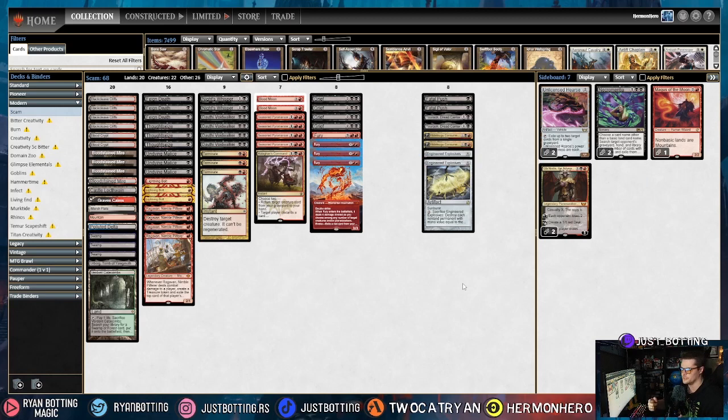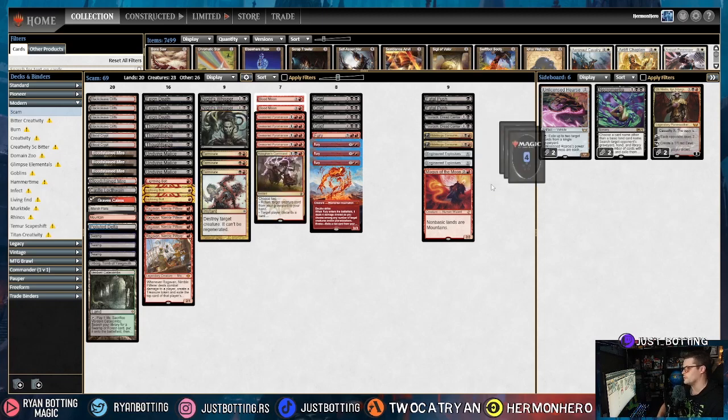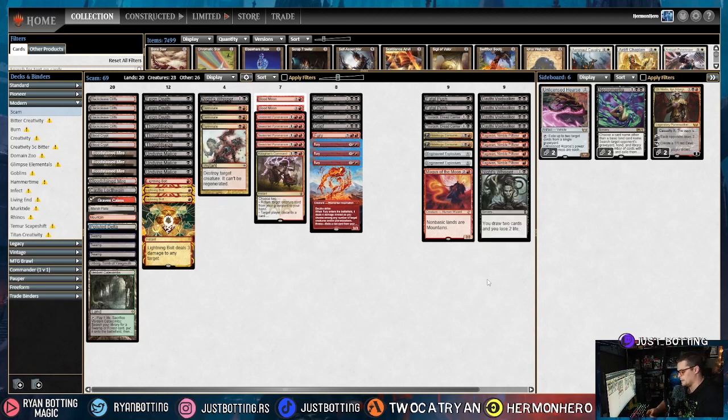Same thing with Engineered Explosives, except it's a little easier to work with. We're also going to bring in Magus of the Moon — they have a lot of non-basics, and being able to take away their white mana or their creature lands is both very, very good. We're taking out Dauthi Voidwalker, which just isn't fast enough, and Ragavan, who can rarely get through. We also shave one Kroxa's Whisper since matches are often over very quickly.